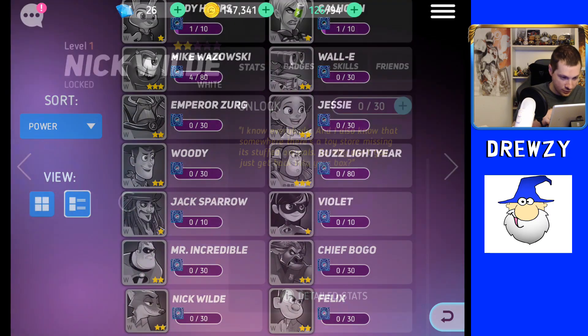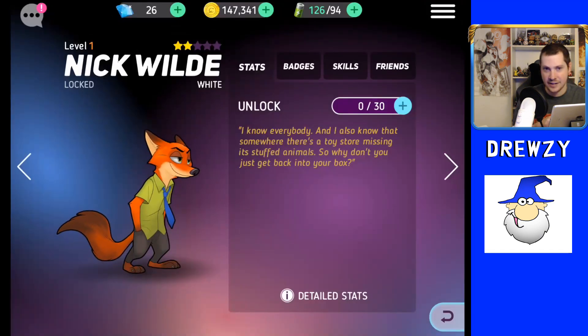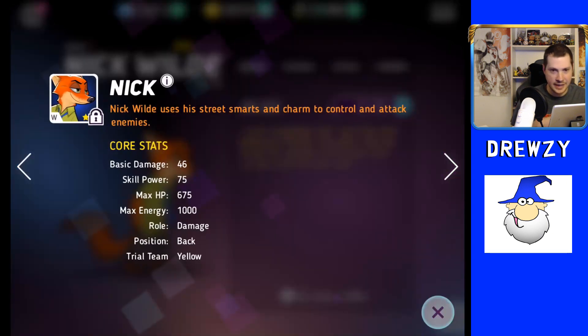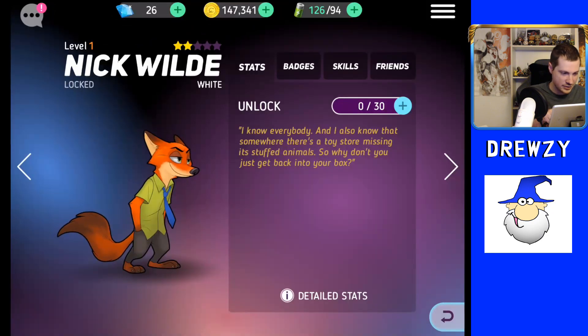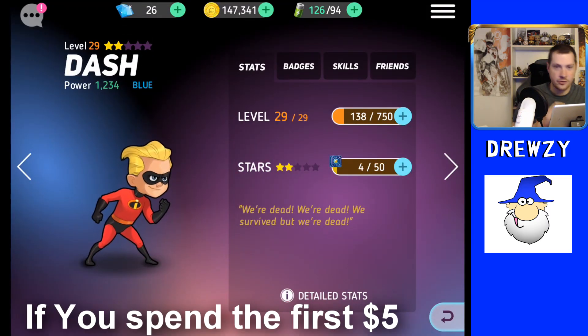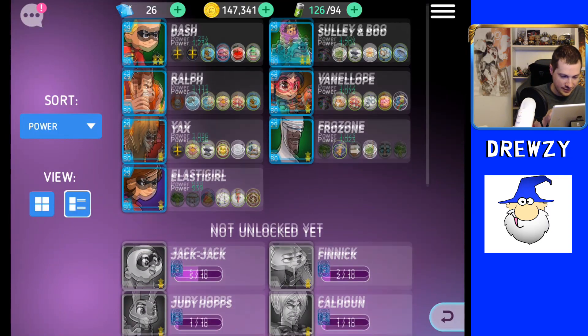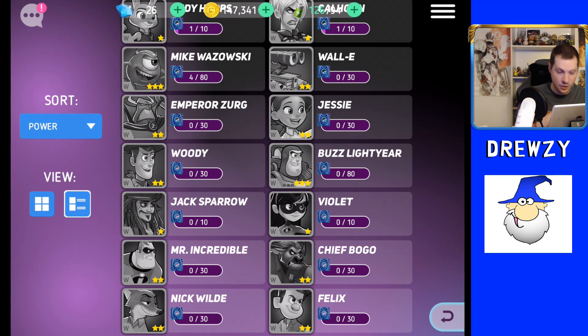Nick Wilde has the ability to charm and control enemies. To see detailed character stats, click the detailed stats button — it shows base damage, skill power, HP, max energy, role, position, and trial team, plus bonus stats as you level them up. Dash has additional stats like HP regen, energy regen, armor, armor mitigation, and normal critical damage. There are only 23 characters currently in the game, spanning Toy Story, Zootopia, The Incredibles, Monsters Inc., Wreck-It Ralph, plus Jack Sparrow and WALL-E.